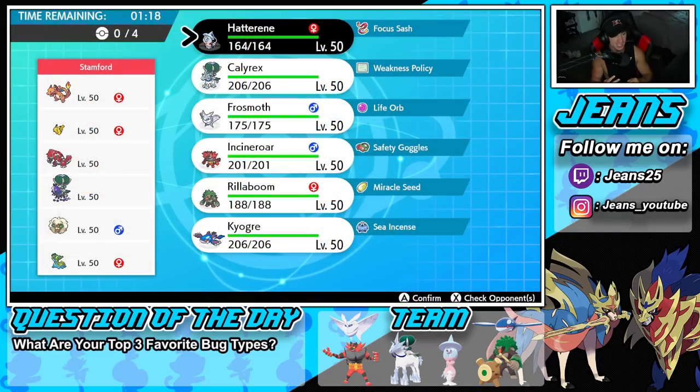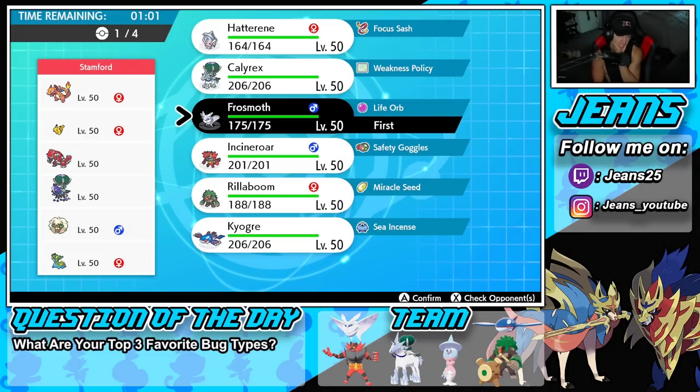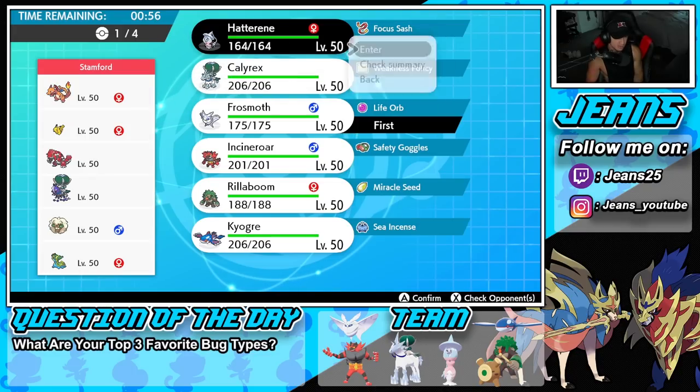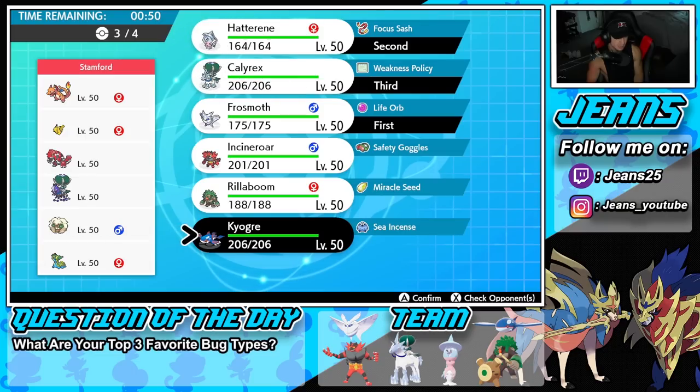Battle number two — we're going up against a G-Max Pikachu squad with Groudon, Charizard, Shadow Rider Calyrex, Whimsicott, and Gastrodon. I kind of want to leave Frostmoth just for the Wide Guard setup. I feel like we can Wide Guard and potentially Trick Room here. I might go in with Hatterene and Frostmoth — try to Wide Guard turn one, bring Calyrex in the back.